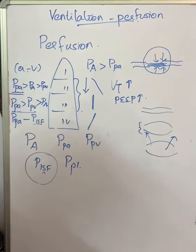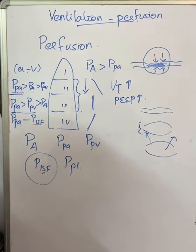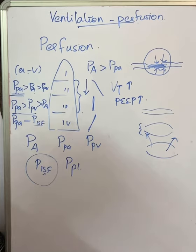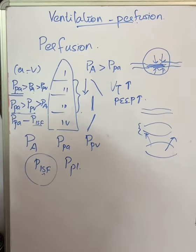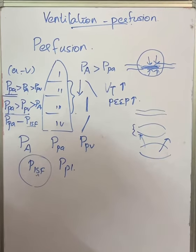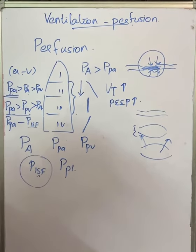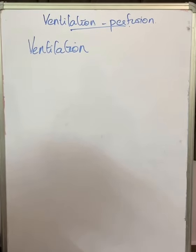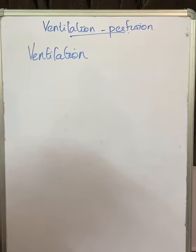This is how blood flow is distributed in the lung. Now we will discuss ventilation — specifically how ventilation is distributed from the upper to the lower part of the lung.